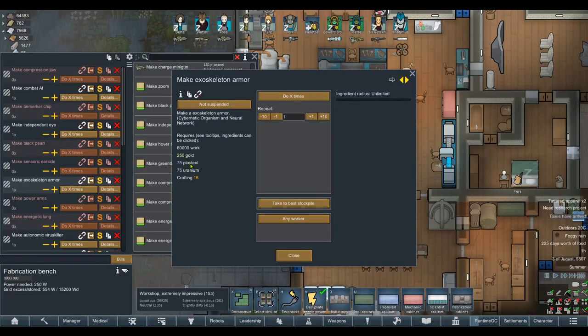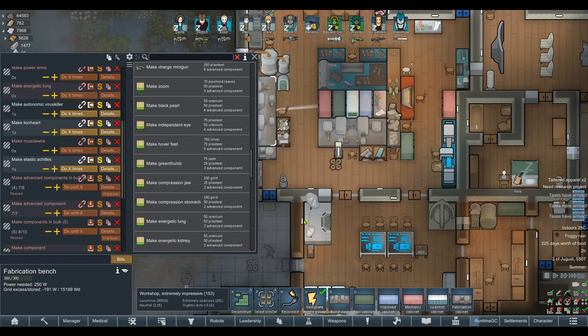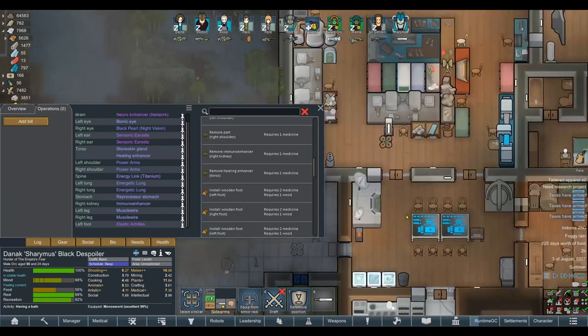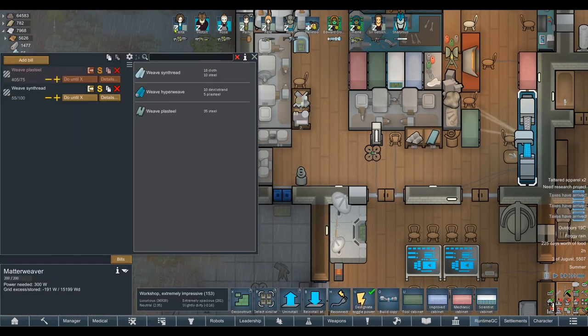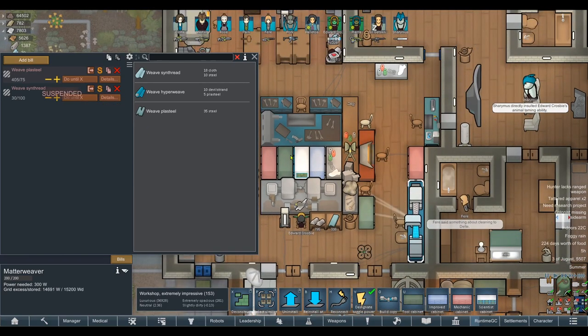We actually have all the resources we need to make these items, we just don't have the crafting level - besides the Persona Core, which I thought we were going to get from that ship we raided. We don't have enough gold still. The only thing we're missing is gold for the Lionheart - it's very good so I don't want to miss out on that one. Right, we've got the Muscle Wire, Armour Skin, Bionic Leg. I'm getting confused with the Muscle Wires - I made extra Muscle Wires for Edward Crosby for his manipulation. That needs more Synthread which we can craft quite quickly. I'll get Delta working on that right now - there we are, that'll do it. We can stop now, we don't need any more Synthread - I'll suspend that rather than waste the resource.